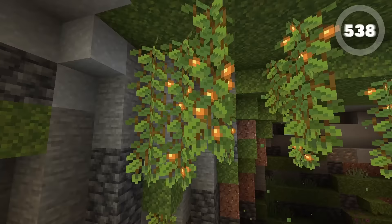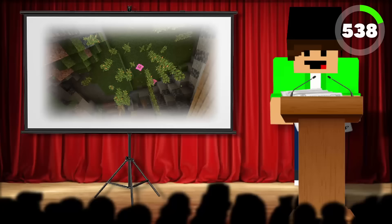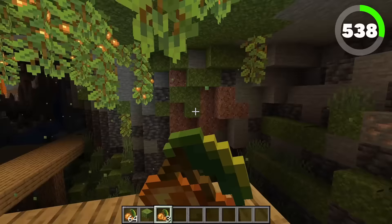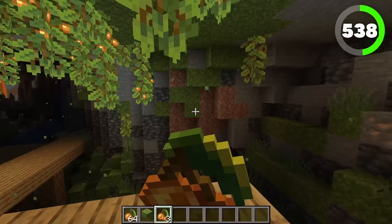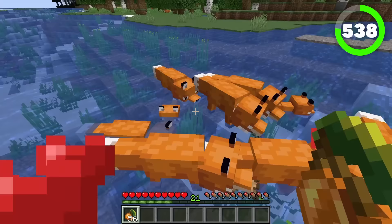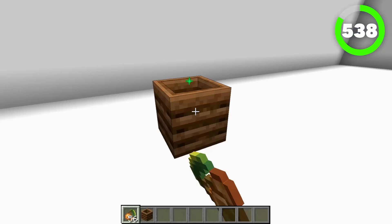538 is the cave vine glowberry. Just another decorative block that spawns in the lush caves — this little guy actually drops glowberries as well. Not only is this an edible plant, but it looks very cool decoratively. Eating one glowberry actually restores two hunger, which is very cool. Not only that, it gives off a light level of 14, which is pretty bright. You can use these berries to breed foxes as well, and if you want, you can place them in composters, but it only has a 30% chance of raising one level.